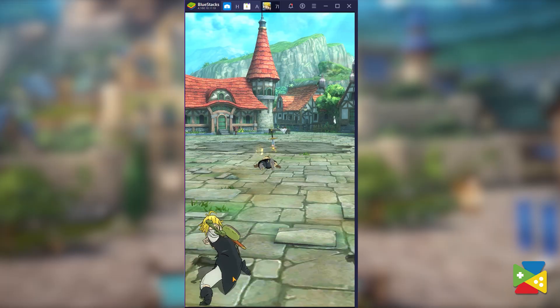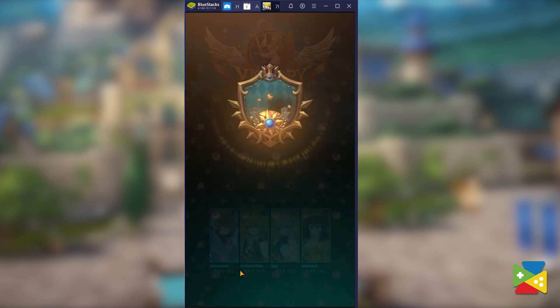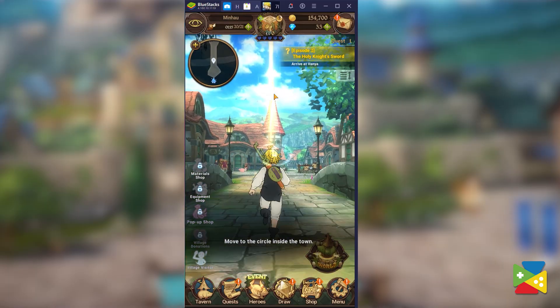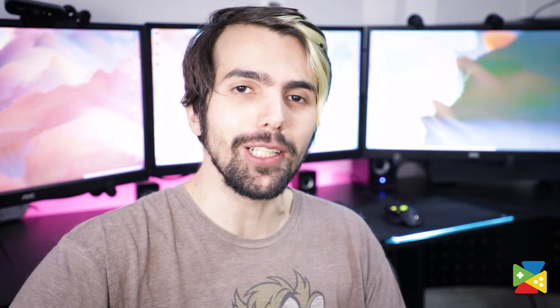The combat system in Seven Deadly Sins Grand Cross is definitely one of the most unique and complete features of the game, and I'm sure you'll come to love it if you are a fan of strategic and engaging gameplay. Now that you've watched this video, you'll be ready to start your journey in this awesome gacha game. And of course, if you want to enjoy this game at the best possible graphics level on the big screen with a keyboard and mouse, make sure you're using BlueStacks. That's it for now — thank you very much for watching. Bye-bye!